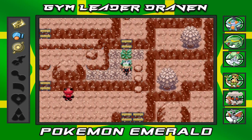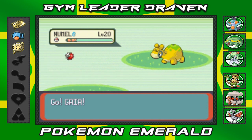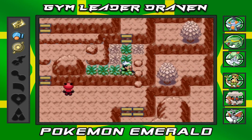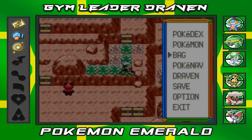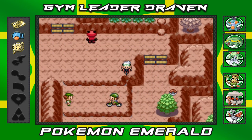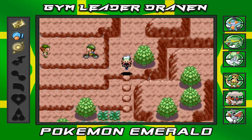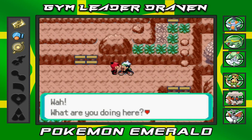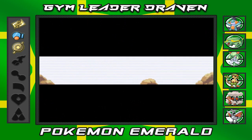There's a Team Magma member here — maybe he wants to battle. We encounter a Numel that looks like Spot from the Little Rascals. I use a Super Repel and keep moving, jumping down and grabbing a Poké Ball on the ground — a Burn Heal. You can actually go through this whole area without battling anyone, but I'm going to find out what this Team Magma Grunt is about.